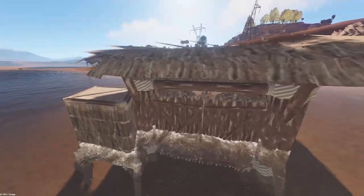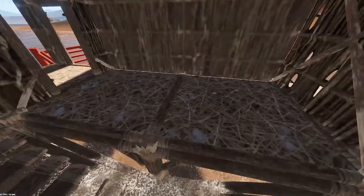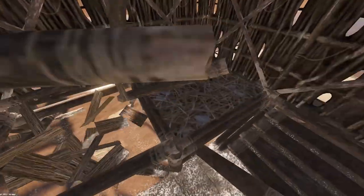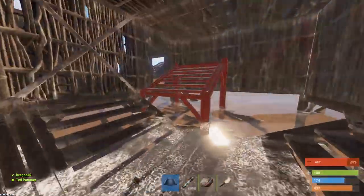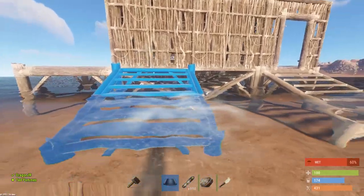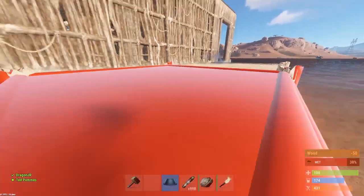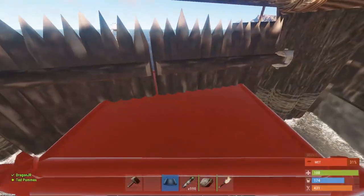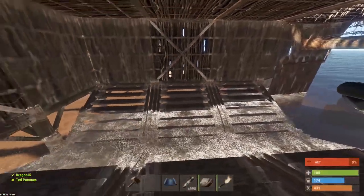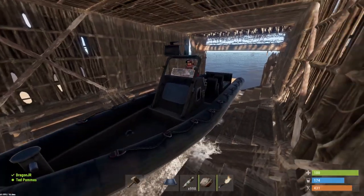The core mechanic is this design with the gate, foundation steps, and foundation floors. You could also do a three-wide version — but then you have to make more foundations to close it off. When you open it up you have a little more room for the boat, and you can still go all the way in and out without having to push the boat.